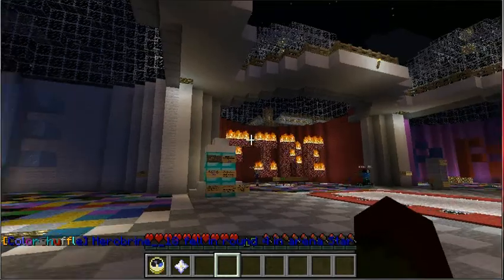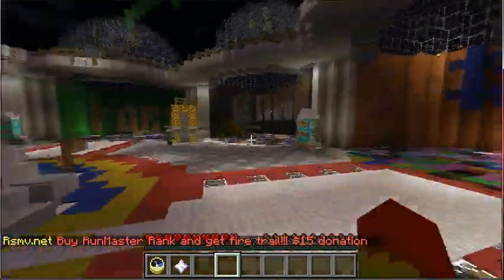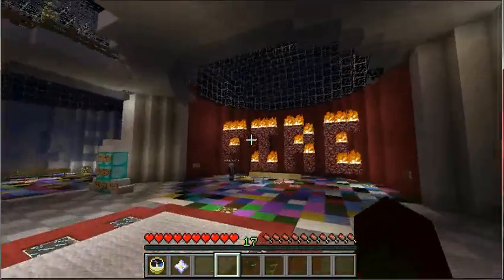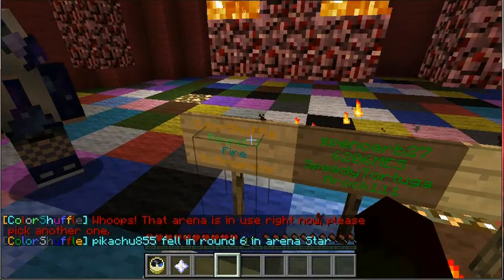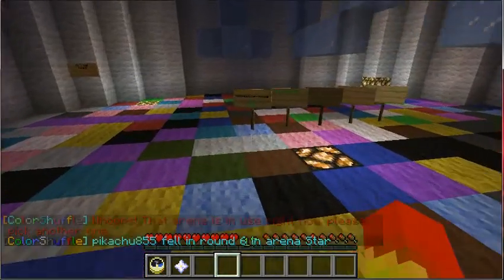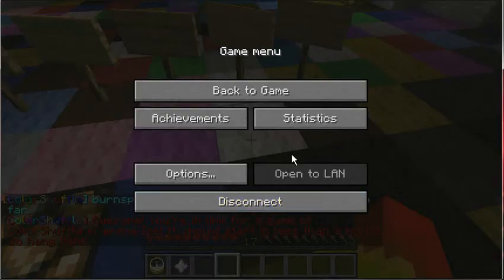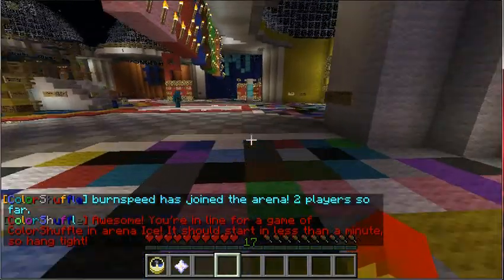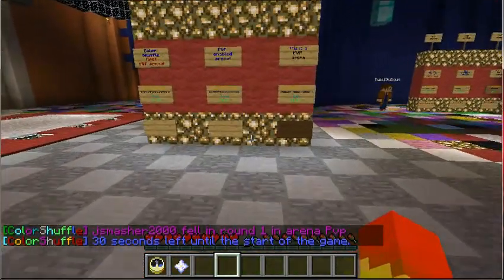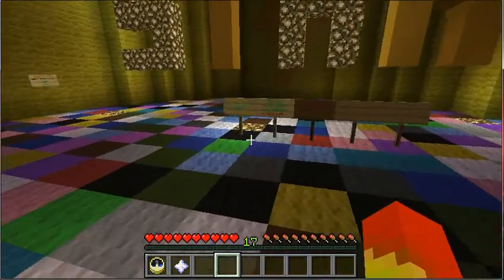So let me explain what Color Shuffle is. It's a game where colors pop up in your inventory and you have to jump on the matching blocks. All the other blocks around you fall, and if you don't move to the right color, you fall along with them. There are rounds, and it gets faster and faster every time — the blocks fall a bit quicker each round.